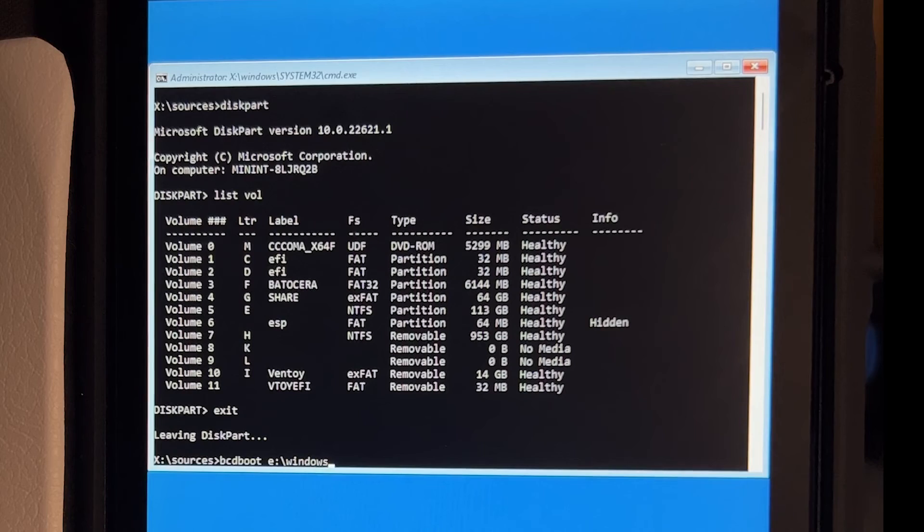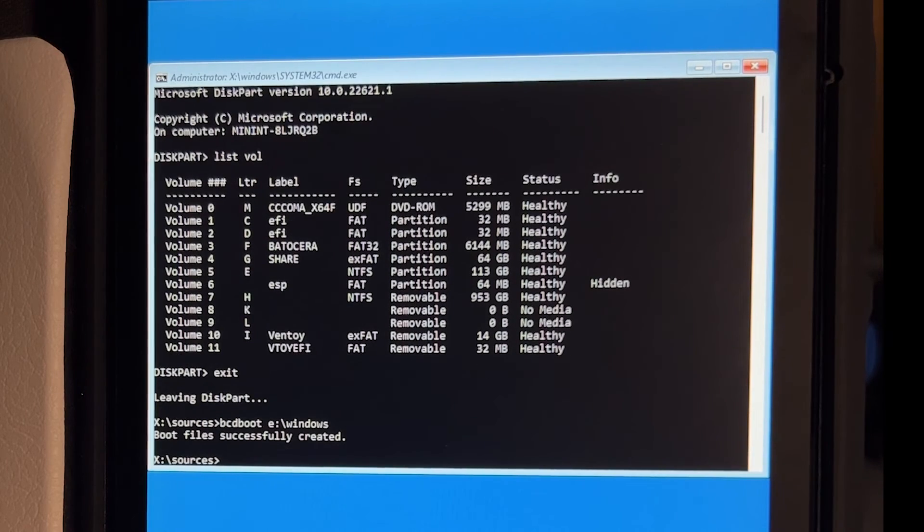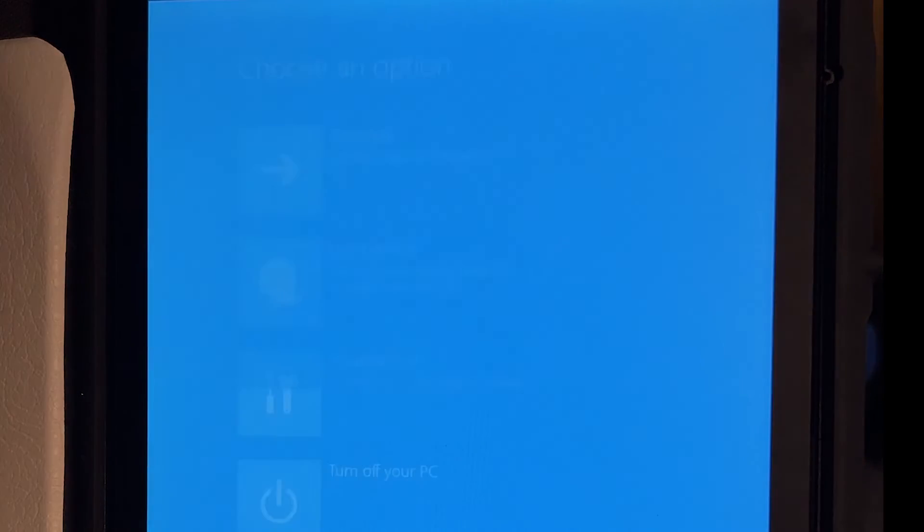Now type: bcdboot E:\Windows — replacing E with whatever drive letter your Windows partition has — and press Enter. That's it. Let's see if Windows is back.